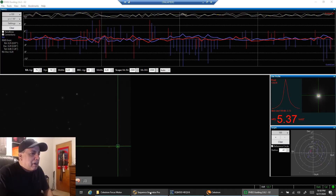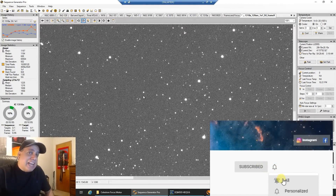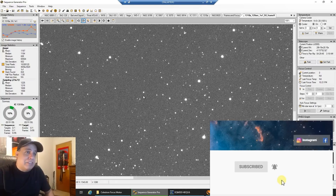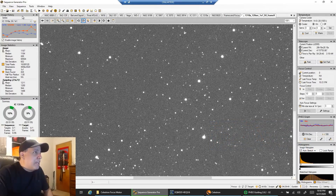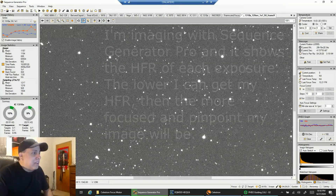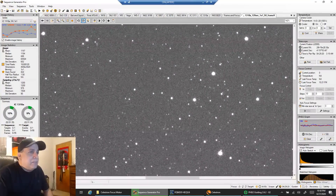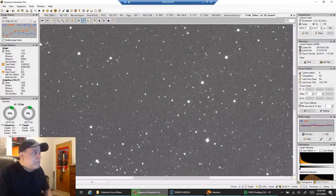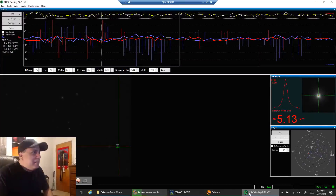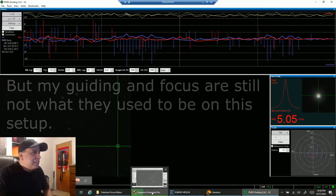Let's take a look at my HFR. I had been complaining that I couldn't get my HFR — how pinpoint the stars are — below two. Right now it looks like I only had one sub where it's over two, and right now it's at 1.8 and hanging in there. I think the stars are looking pretty pinpoint right now. This is at 100%. I can live with 1.8, although I have seen it lower. The guiding is a little better than it's been, though still 1.25. If you guys have any suggestions, I'm all ears.